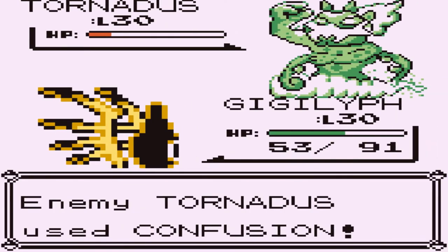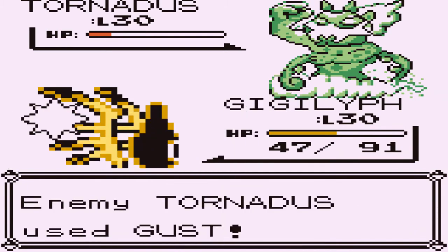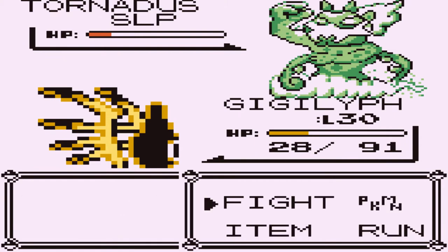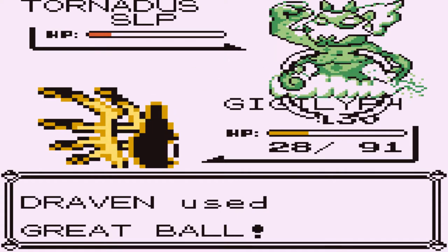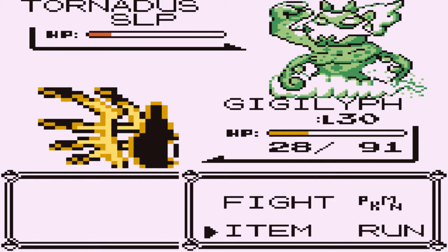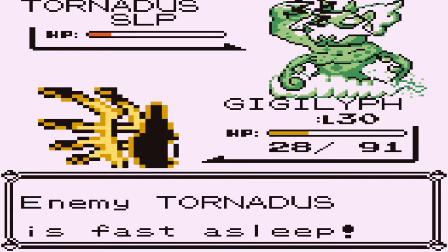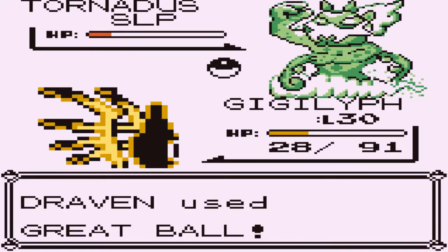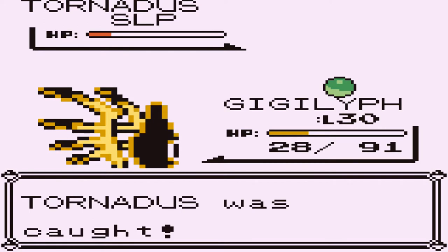Now we gotta just weaken this guy, and there is a Confusion. This Pokemon is pretty strong, and well, it didn't affect it. God dang it. Come on, man. Put it to sleep. Yes, okay. So we do have a chance. My first try against this guy was a little tough because he woke up right afterwards. It turns out that you can actually capture this Pokemon with a regular Pokeball. So let's go ahead and throw another Great Ball right here. There we go. Oh crud. Still asleep. Come on, Tornadus. Better not use that Master Ball because we kind of need it later on. There we go — one, two — and I'm throwing out that peace sign. Hoo-hoo-hoo!